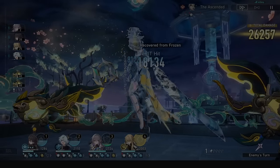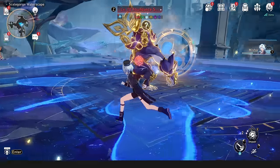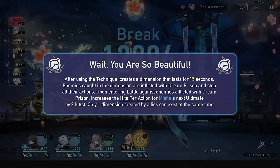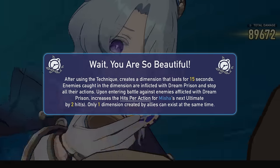His skill is also a blast attack hitting 3 enemies and doing much more damage to the central target. His basic attack just whacks people with a broom, but his technique is very cool — he will freeze world enemies, freezing them in place. When entering battle against enemies he gets 2 hits per action for his next ultimate. This technique is a dimension technique, meaning these hits will get added at the start of every wave, but it also means you can't stack this with other dimension techniques.